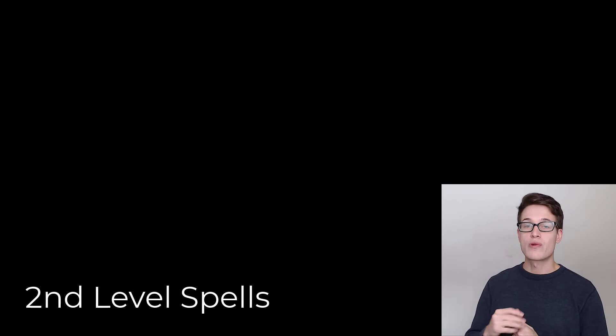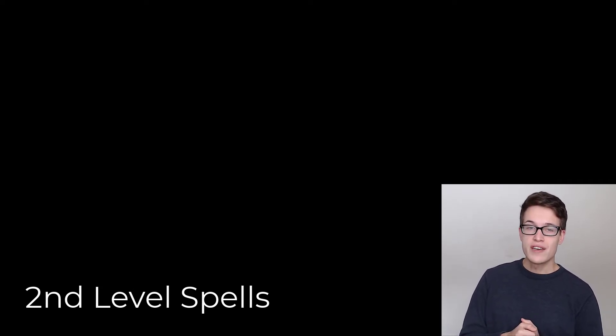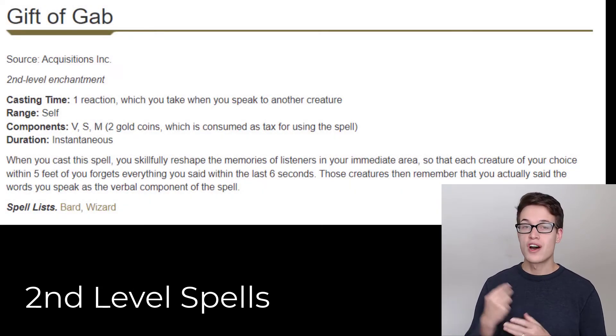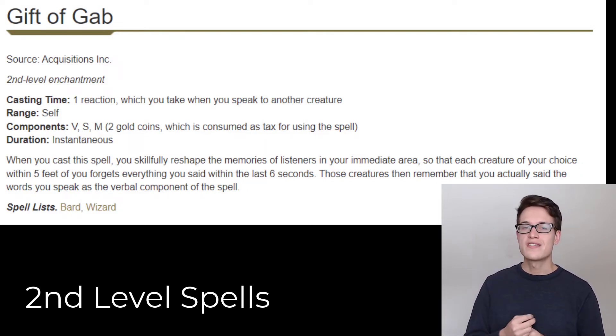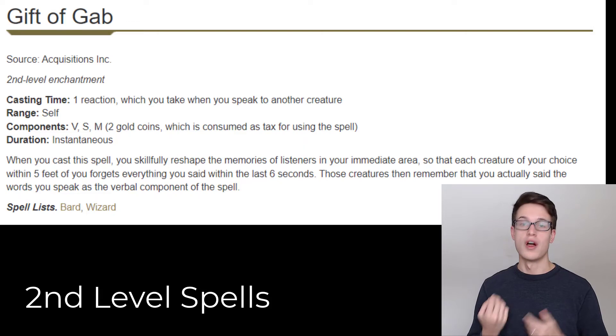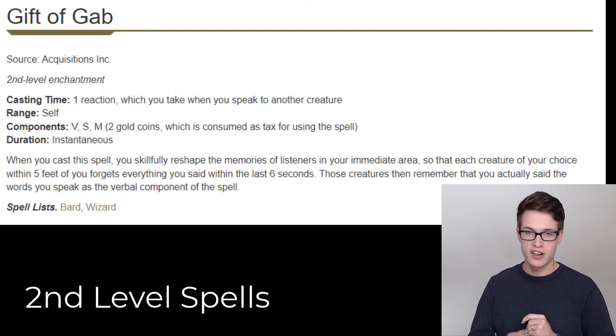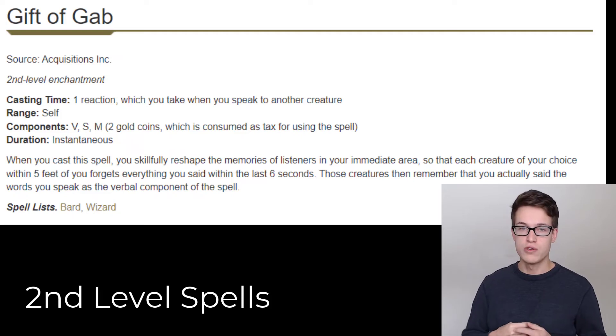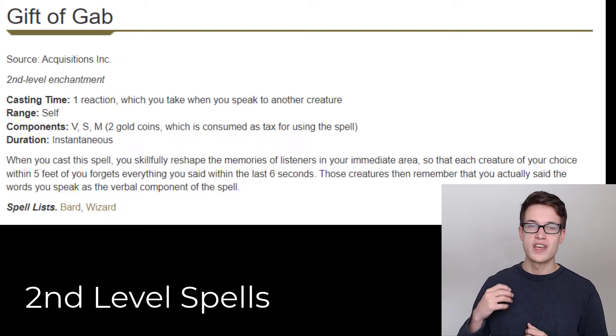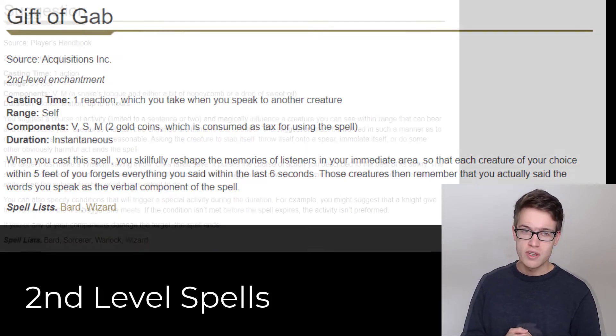Moving on to second level spells, there are three that stand out to me. First is Gift of Gab. While Gift of Gab is not a combat spell — it is only an out-of-combat spell — I can see it being used a lot especially by high charisma characters. It has no save, no ability score needed, it can just be useful. However, because it is niche it might not be used a lot, so it might not be the Damagoth's go-to to give out to somebody.